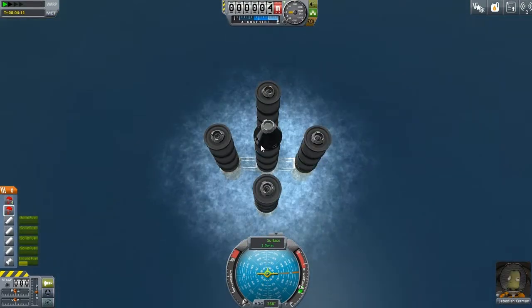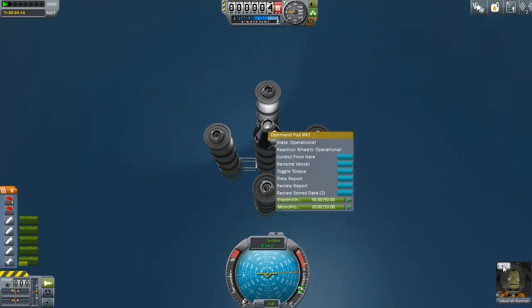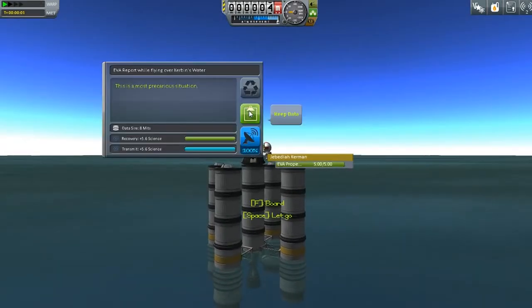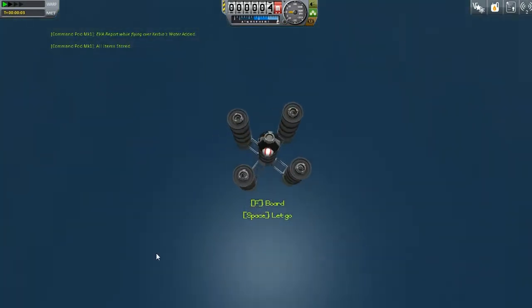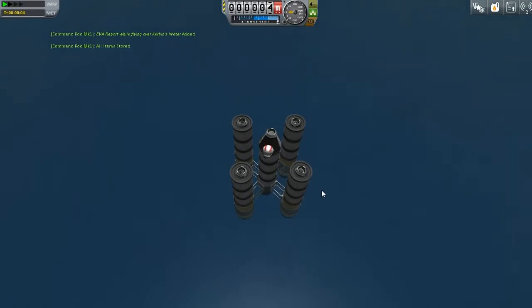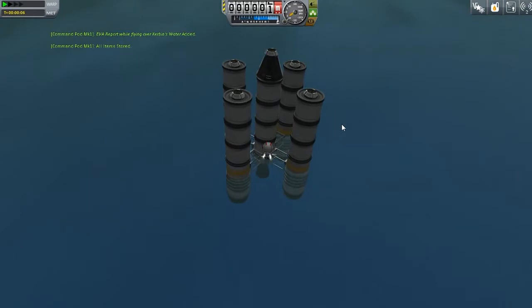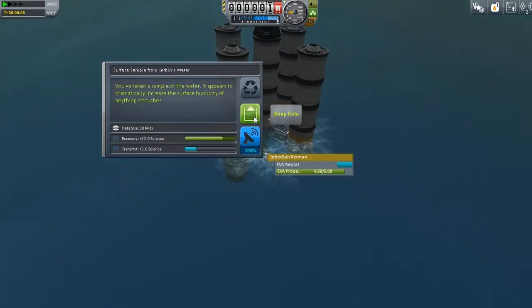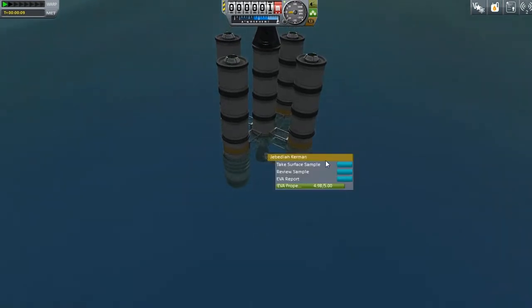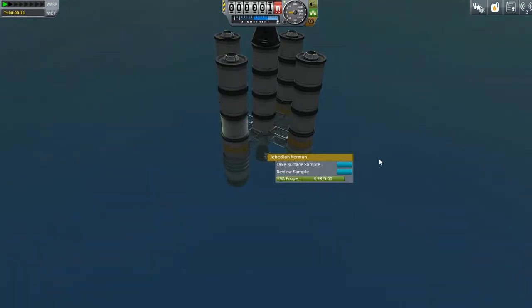I can do a couple more tests here — I forgot to do that while we were flying. Crew report is something. And an EVA report — do an EVA report and store it. Then he can also... hopefully he doesn't die. I think he should be able to take a surface sample. Oh, there are surface samples! EVA report — yes, free science! Now let's recover him.